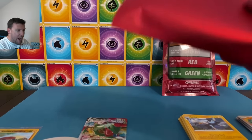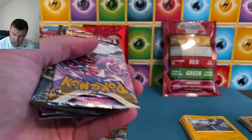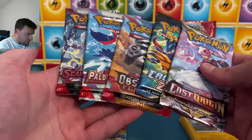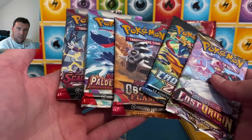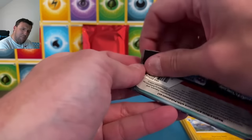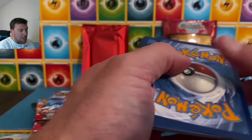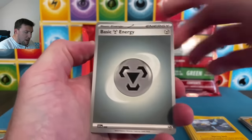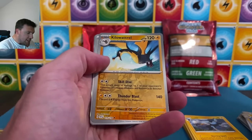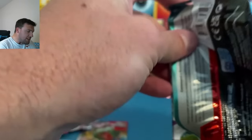We got a red pack for our second mystery pack — going up the ladder, which I'm a fan of. But the packs themselves — same exact QR code in here as well. Crown Zenith, Lost Origins, Obsidian Flames, Pal Dea — the same exact packs. Interesting. I would have liked to have seen some different packs in each one. Maybe the third one will be different — if it's the exact same, then we'll comment on that.